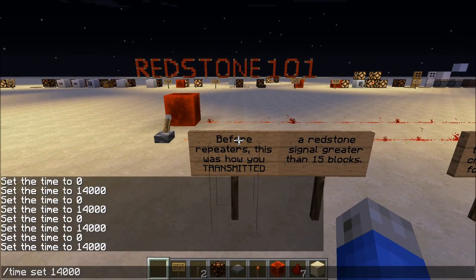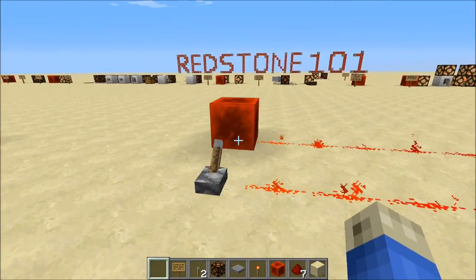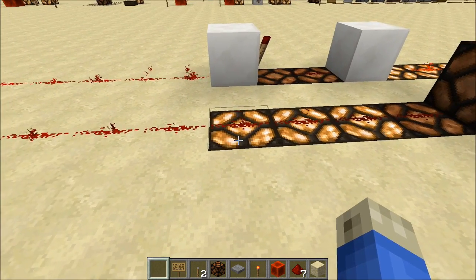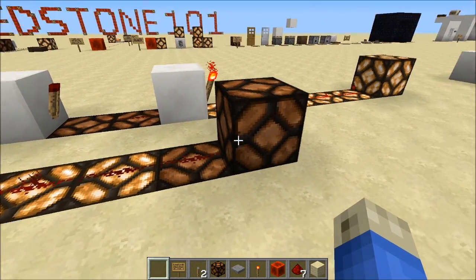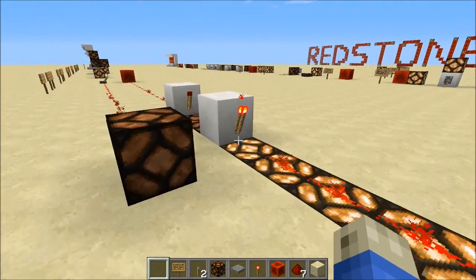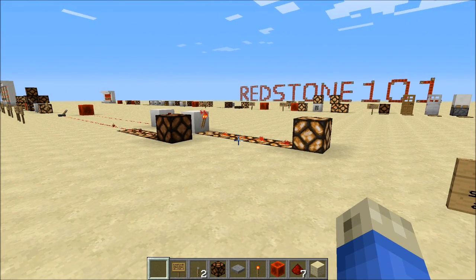Before we had repeaters, this was how we transmitted a redstone signal longer than 15 blocks. By itself, a torch can generate a signal for 15 blocks, just like a block of redstone or a lever — any source of redstone can generate it for 15 blocks. You can see it getting weaker here, with the dust still powered for those blocks, until we reach the last one with power and can't get any farther. But if we use two inverters in sequence — not, not — we can take that same signal all the way further. This one's on, off, and then back on. This is classically how we moved redstone signals along.